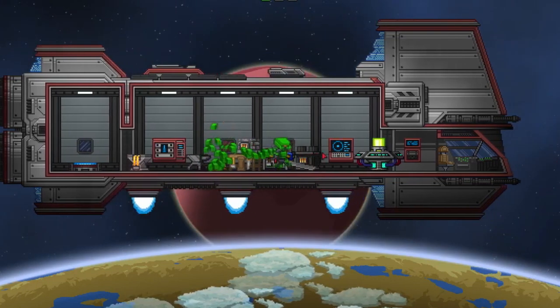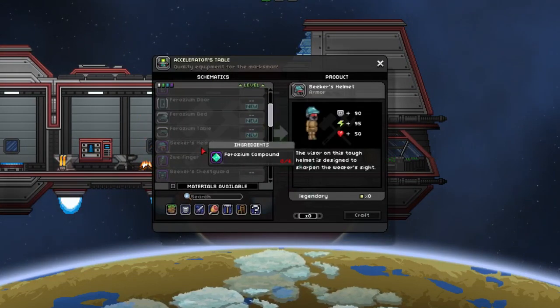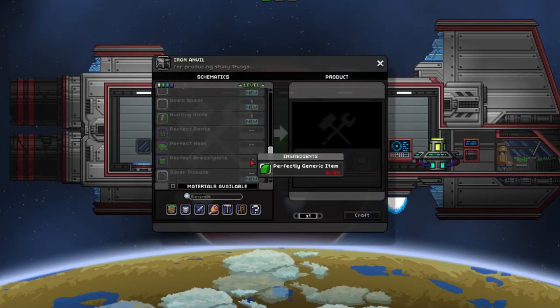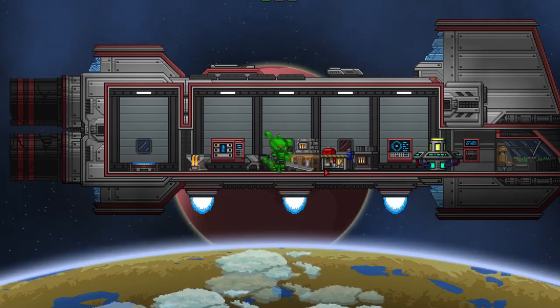It has the same exact set stats as a tier 10, or top tier, accelerator set, which is the ranged set — which is also the set that I don't like at all. But this is what it looks like. It doesn't seem to have any special properties; it does give off a small green glow when you're underground, but it's not enough to dig by.